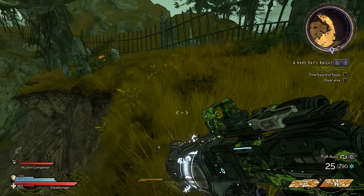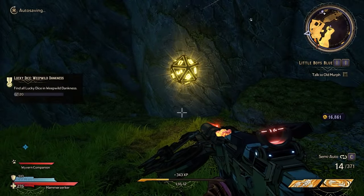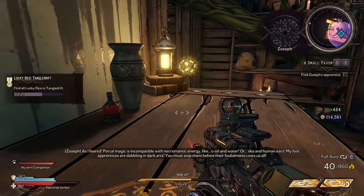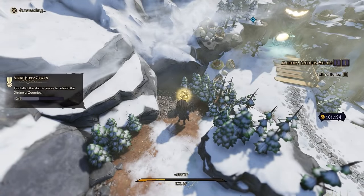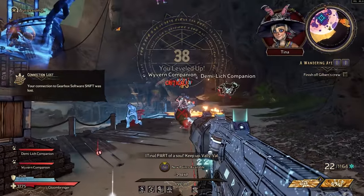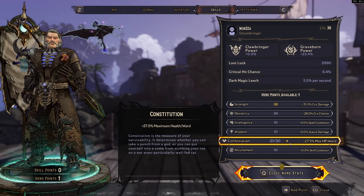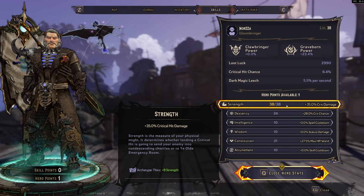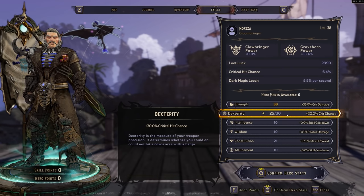Lucky dice increase your chance of finding higher quality loot — the more you collect, the higher the chance — and they also drop loot when you roll them. Make sure you're hunting them out, rolling them, getting the loot drops; you can find them in the overworld as well. As you level up you gain hero points and skill points: skill points are used in the traditional Borderlands way for your class skills, while hero points let you buff your attributes.